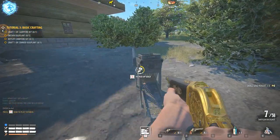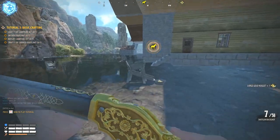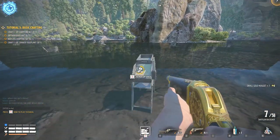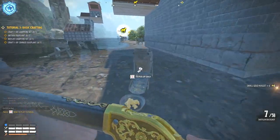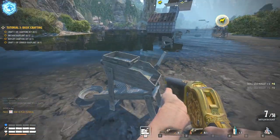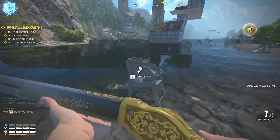Word of advice: I know the bases look juicy, but there's no loot in them. You now get a three-star bandit status for breaking into bases, so don't touch the bases. Just come here to the blue zone, loot the stream miners, and carry on.